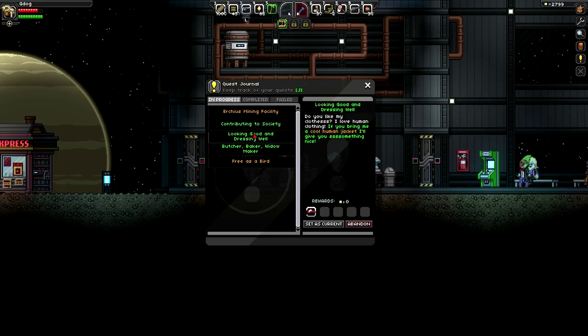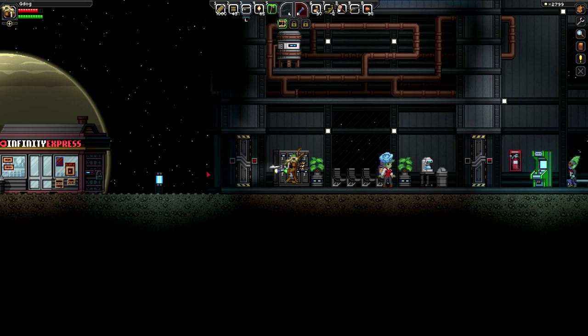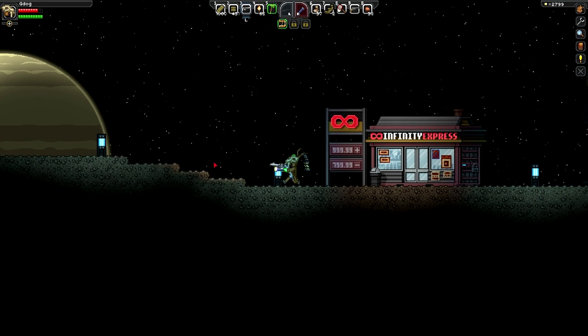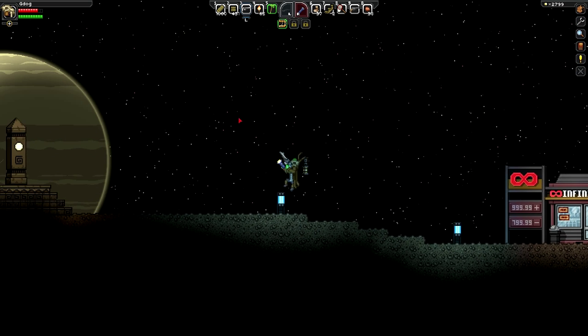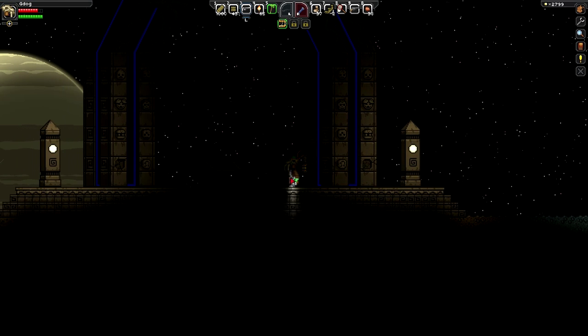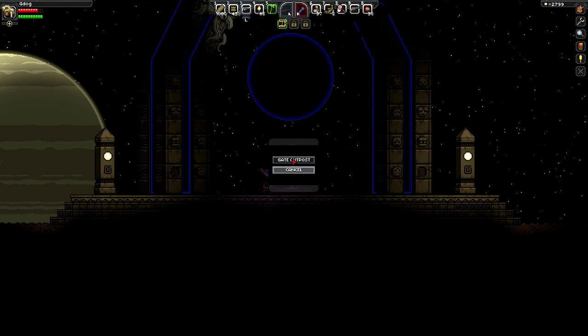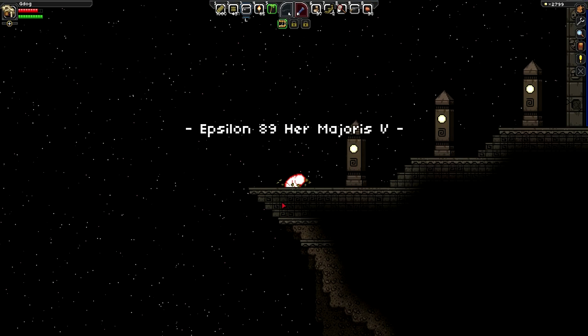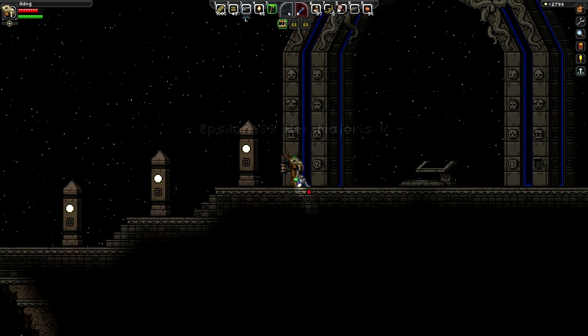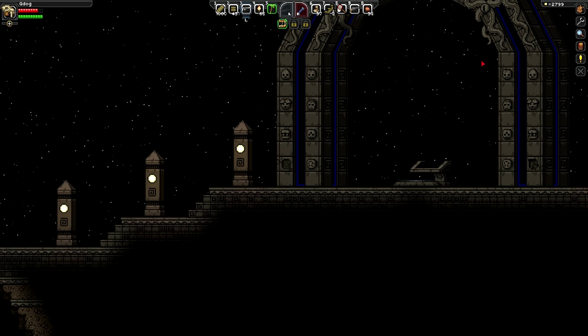So we need a diamond for that quest, a cool human jacket, and cake. I think we should get ready to go and do the mining mission, so let's head back to the ship. I think we're quite probably about ready to be fair.